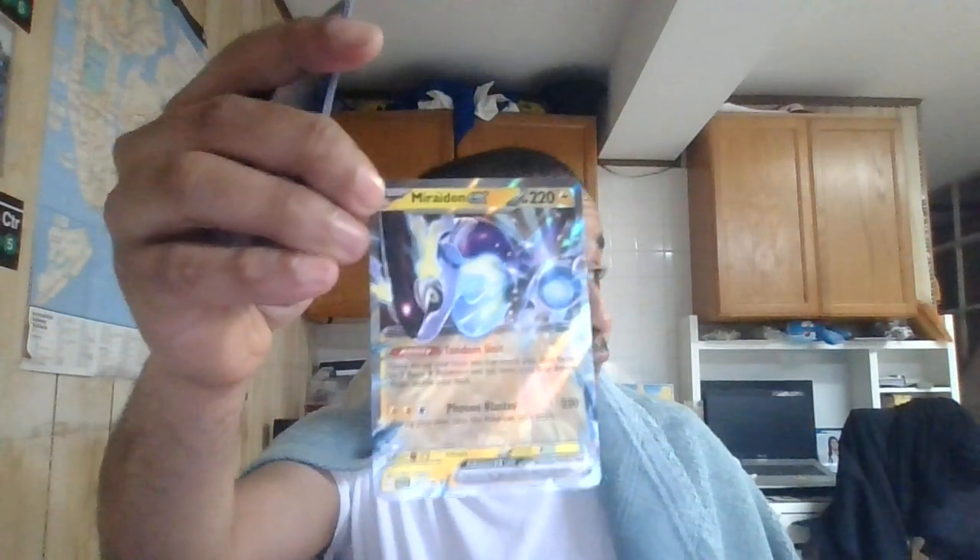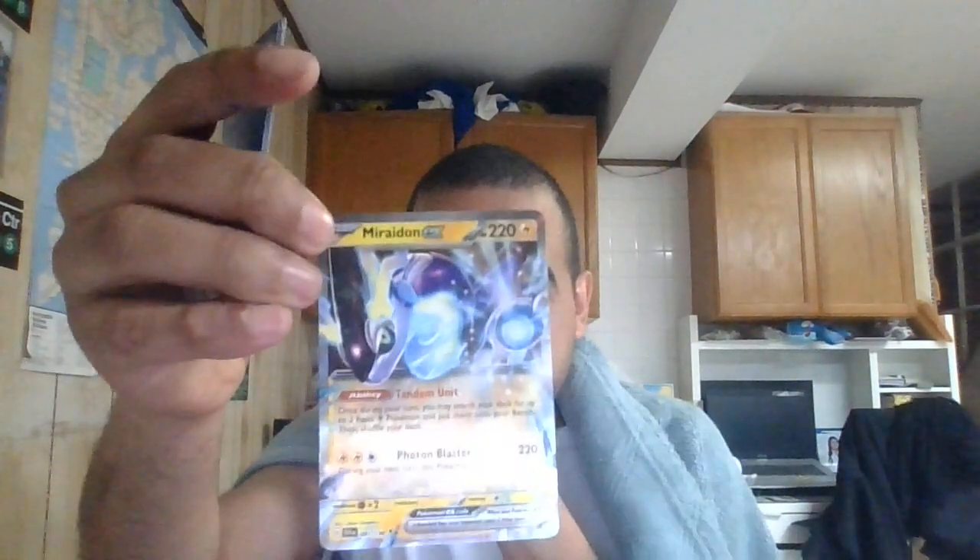I'm going to show off the Miraidon EX first. You get two Miraidons. Here's the Miraidon EX — it's got 220 HP. It's from the Scarlet and Violet base set. It's a Lightning-type basic EX Pokemon. Its ability lets you search for two basic Lightning Pokemon and put them on your bench. You can pair it up with Raikou, Mareep, Flaaffy, and also Iron Hands EX. Even Raichu V. The attack, Photon Blaster, costs double Lightning energy and does 220 damage, but you can't attack during your next turn. Very powerful. You can boost it with Regidrago to do 280 or 310 if you have multiple Regidrago VMAXs in play.